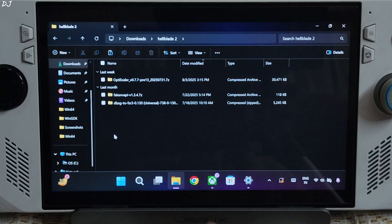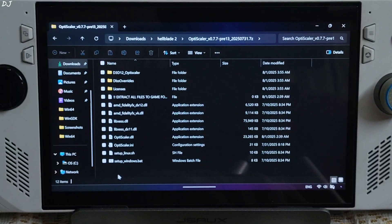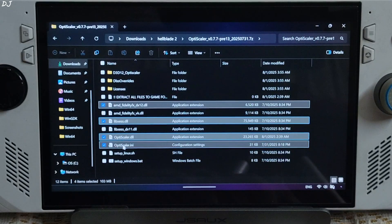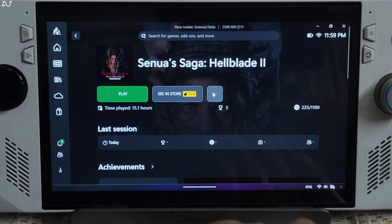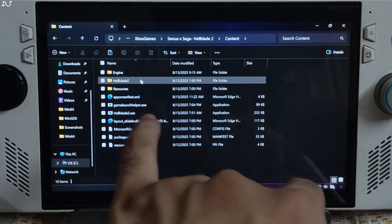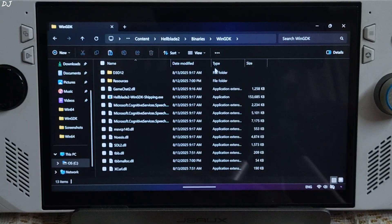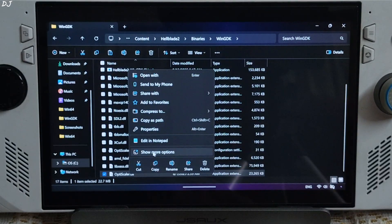Open File Explorer, go to Downloads — here you'll find all the files you just downloaded. First I'll install OptiScaler mod. Open its archive file and copy the four highlighted files. Paste them in the game's install directory: Xbox PC app, go to your library, select the game, click on the three dots, Manage, Files, Browse. Open the game's install folder, then Content folder, Hellblade2 folder, Binaries folder, WinGDK folder — paste everything here. Then rename the OptiScaler.dll file to Dxgi.dll.